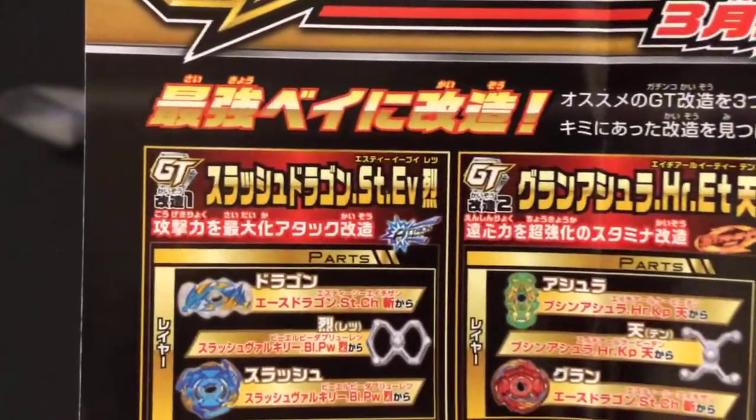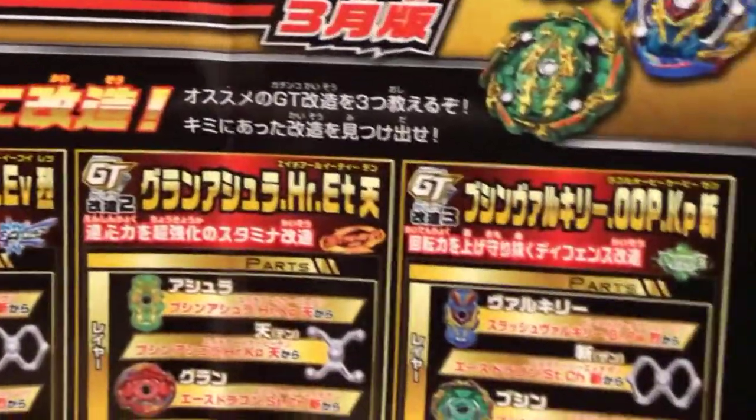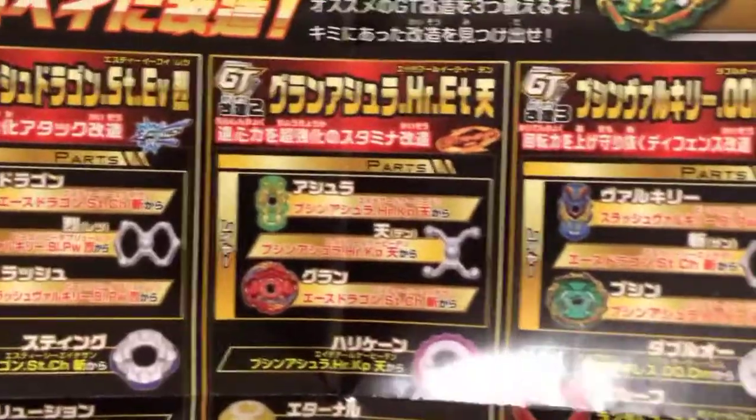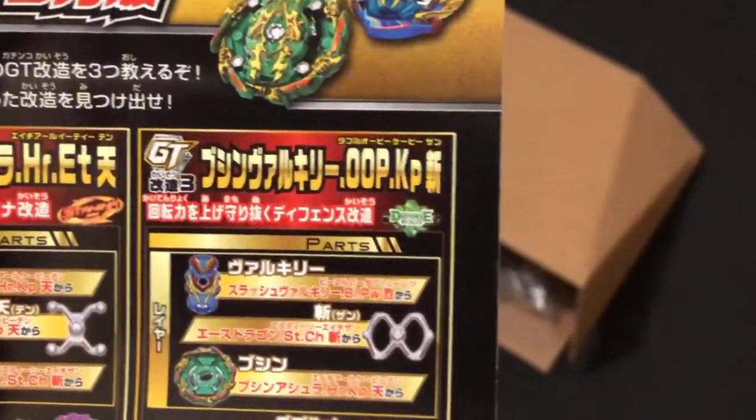We have the gachinko customized set. Slash Dragon Retsu on Sting Evolution — who the frick uses Evolution? Grand Grand, Grand Ashura 10 on Hurricane Eternal. And Slashes — wait, what is it with Retsu?